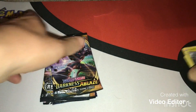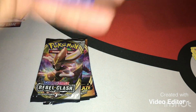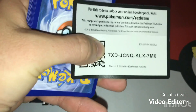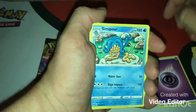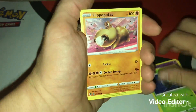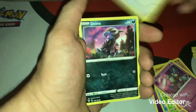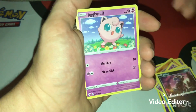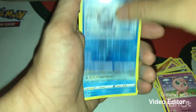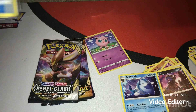First Darkness of Blaze pack - let's see what we can get out of it. Code card. We get nine to glare, four energy, Lunatone, Duraludon, Hippopotamus, Golett, Skiddo, Jigglypuff, Galarian Mr. Mime, and a Gyarados. I am probably butchering these names - if so, I apologize.